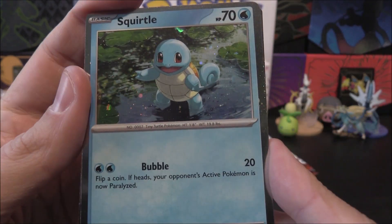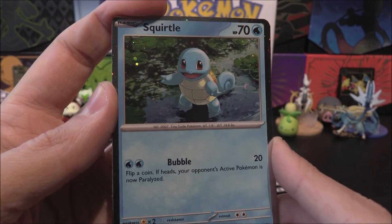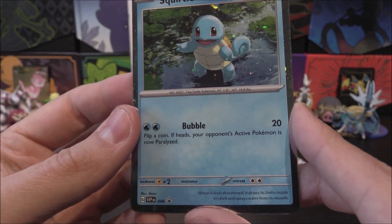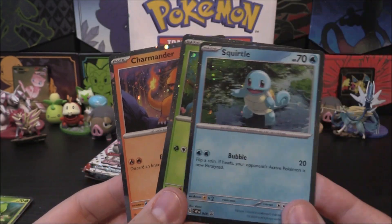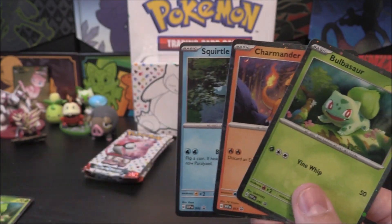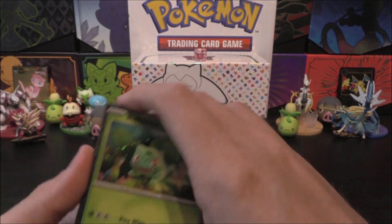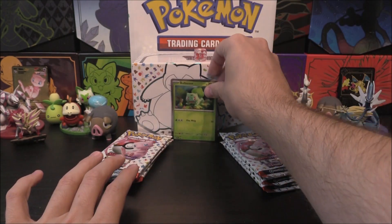We also have Squirtle right here — looks very, very cool indeed. Looks as if that's been taken straight from the anime. Again 70 HP. Bubble for 20, and then flip a coin — if heads your opponent's active is now paralyzed. So you've got 50, 40, and 20 damage versions of each of these. We've got two of each, so if I wanted to play any of these I've got two, which is always nice.